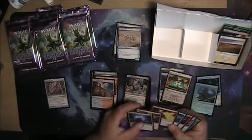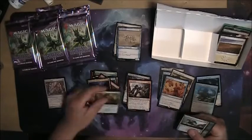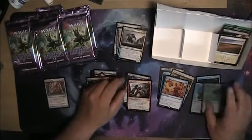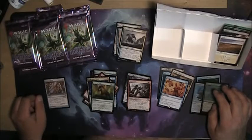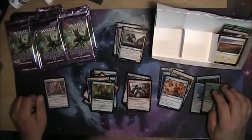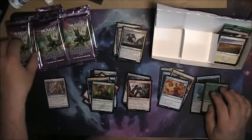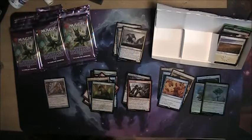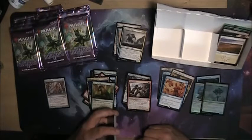Bunch of red. Another one of those. Dress Down enters the battlefield, draw a card — creatures lose all their abilities. It's a one-turn Humility, kind of. Everyone loses all their abilities — kind of neat. Taking away abilities is more of a blue thing. If you turn them all into like 1/1 crabs or something, that would be a slightly different spell.